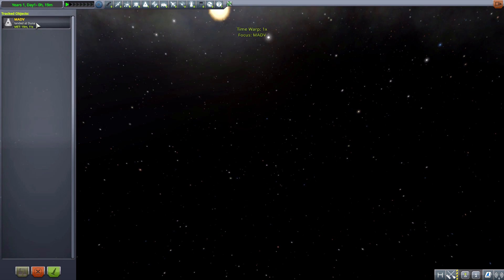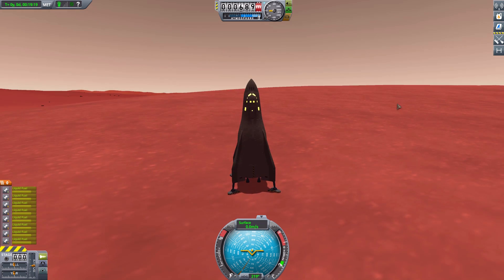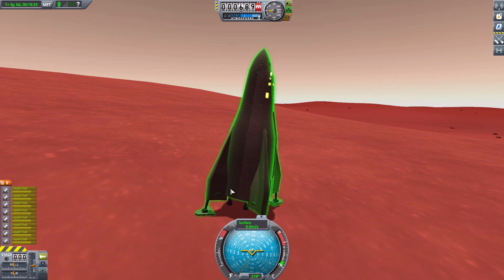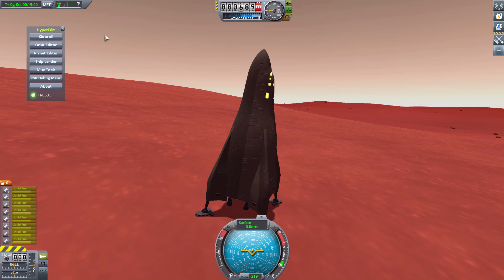Let's head to the tracking station and head to our MADV, which is on the red planet. Unfortunately, when I landed this thing, I ended up on a slight angle, so getting the rover out might be a little interesting. We've landed safely with very effective engines — that is as much fuel as I used to de-orbit, since I brought myself into an orbit around Duna first. The HyperEdit ship lander doesn't seem to work anymore and always puts me inside the planet, so I just put it into orbit and landed it safely.